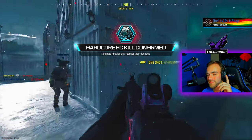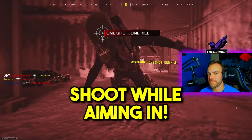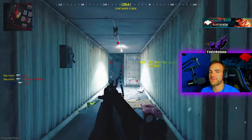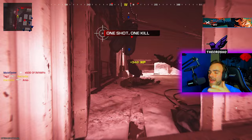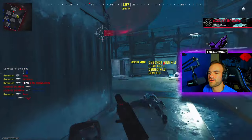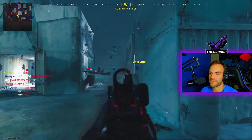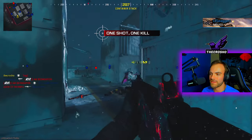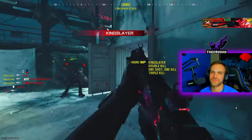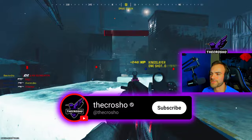Strategy time: in order to get quick scope kills, you must shoot as you're aiming down sights — not when you're fully aimed down sights. Click your aim button then shoot right away — that's a quick scope. You're not going to be perfect; you're going to miss shots. But because you're on shipment or small maps like Rust or Doe's House, you get more engagements and more chances for quick scope kills.